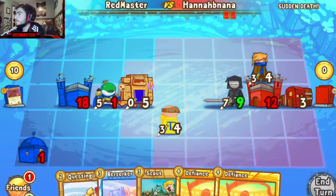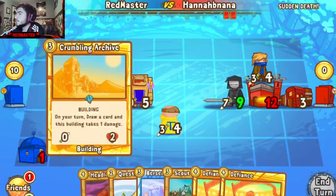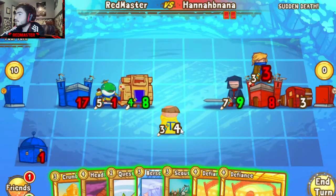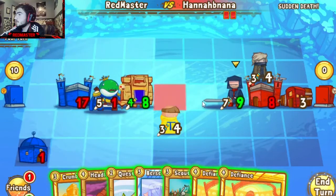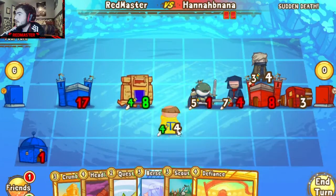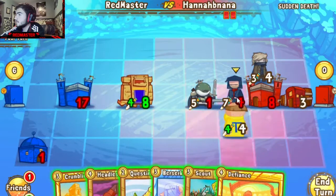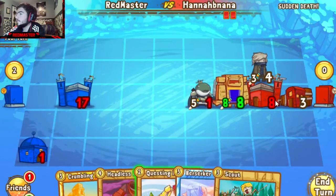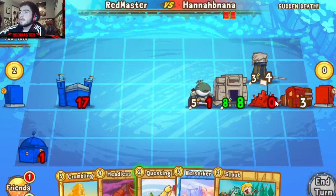First we get the Scout onto castle. Our Frog Prince connects, we give a Defiance to our Monk, and we give a Defiance to our Sentry Golem for the game ender. Not bad — very decently long matches, at least with the first and third match, but overall not bad.